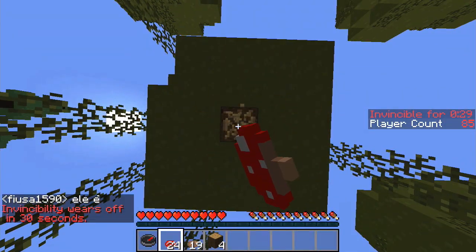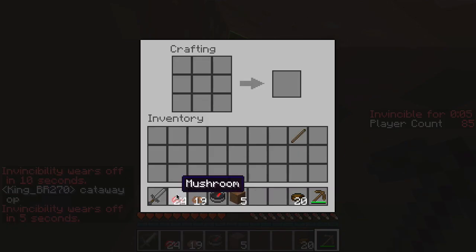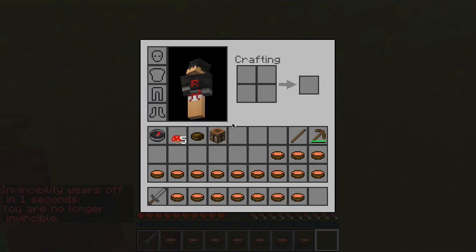The Vampire Kit was recently changed so that when you kill someone you get all of your hearts back, and if you kill someone with full health you get a splash potion of health, which is pretty cool.